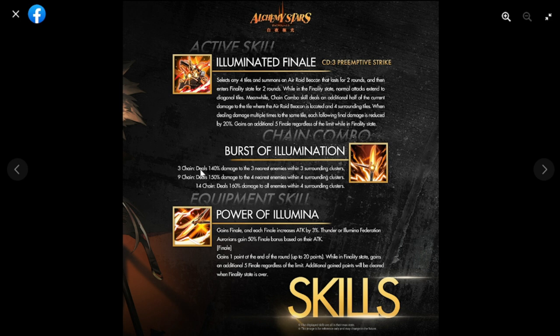The minimum three chain combos deals 140 damage to three nearest enemies with three surrounding clusters. It expands to eight and thirteen chains, and the 14-chain deals 160 damage to all enemies within the four surrounding clusters.